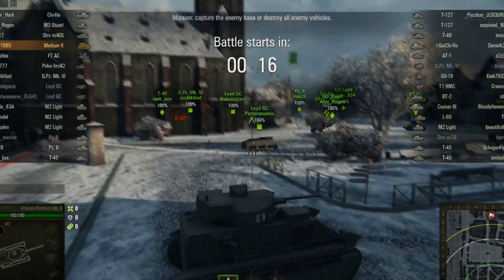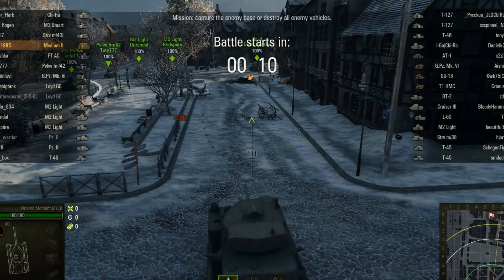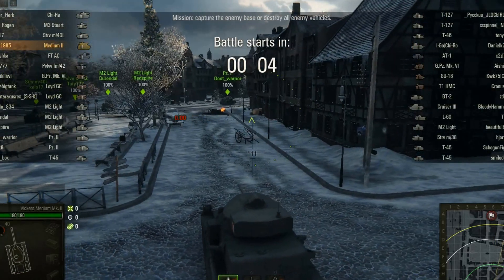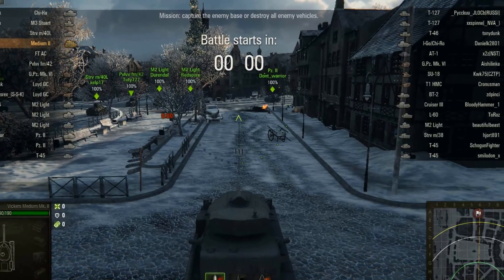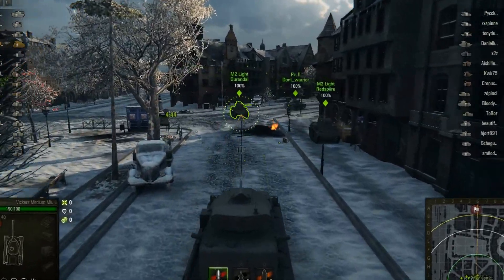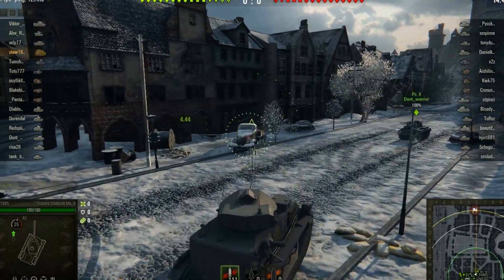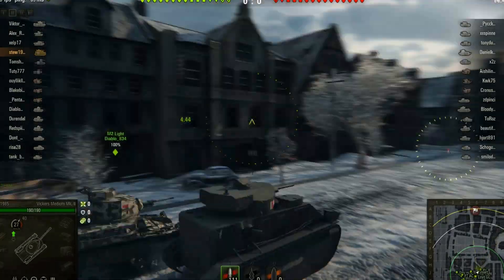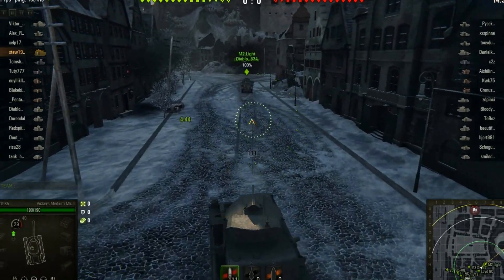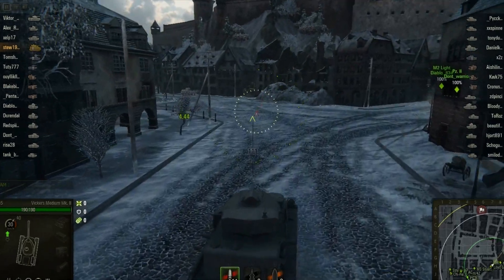Yeah we're on church side — I'm going to go back on church side. We've got really, really, really rubbish armour on this one, and it doesn't go particularly fast. Time to roll out. This is tier 2, really really. I've got a tier 2 bloody tank. Let me see if it's rubbish. Why have I got this tank in my arsenal?